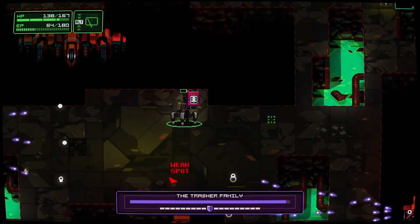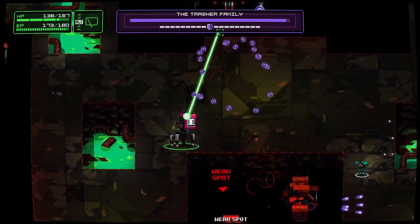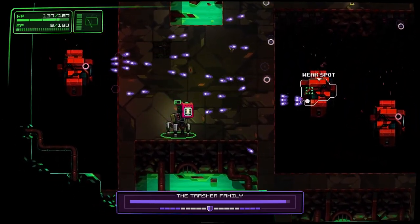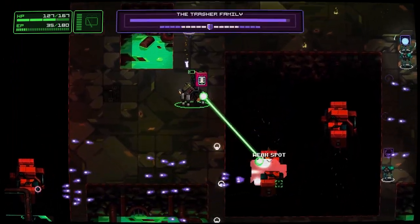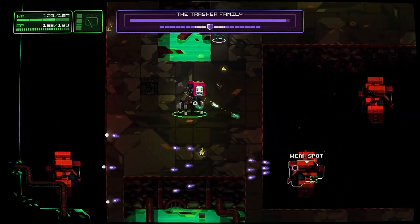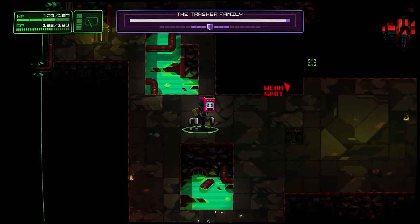The Thrasher family. We need to get down all of them — weakspot's down here. I kind of like this, it's cool. Can we... shield! This is really tough. We've got to wait for our energy to come back. We've got to manage our energy better but I'm so overwhelmed. And we've got to keep these adds down too.